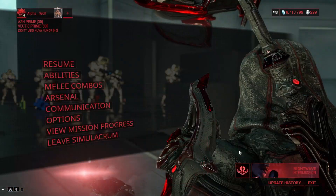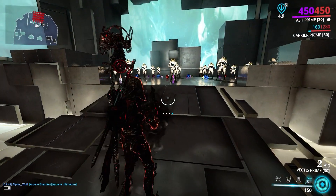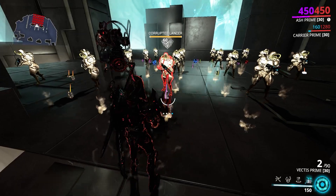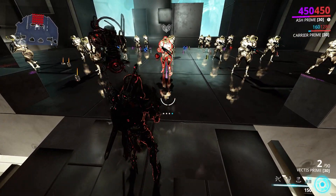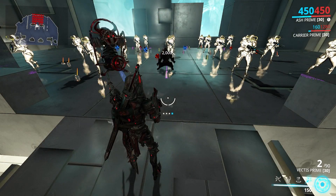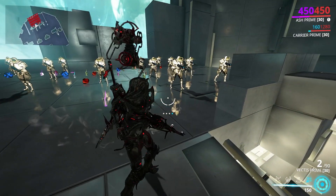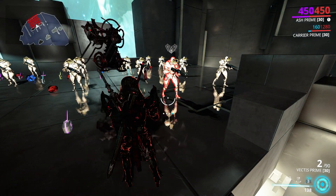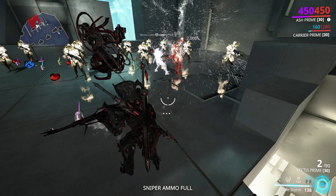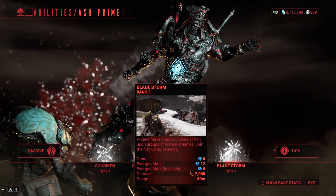In my opinion, his four is his bread and butter. When you activate it he enters a state of focus, and when he aims at an enemy it marks them. As you can see, there are three icons over his head which means he's marked three times — so if I release my four, he'll be attacked three times by Ash's clones. He can have up to two targets marked at a time. That did a whole lot of slash even without any mods. His damage does true damage, which means no matter how much armor they have, it's always going to do the same amount — 2000 damage regardless of enemy armor.